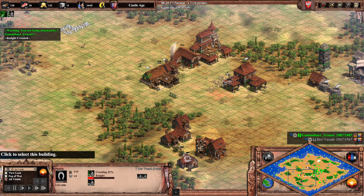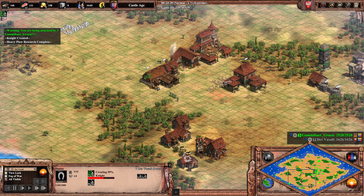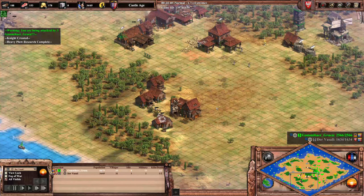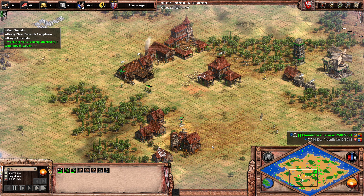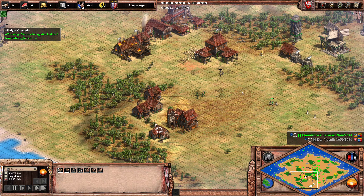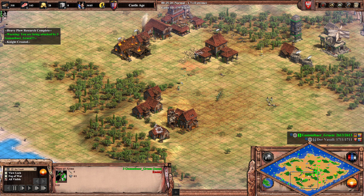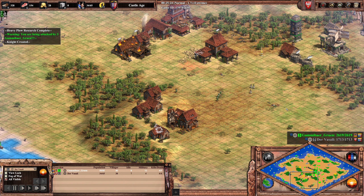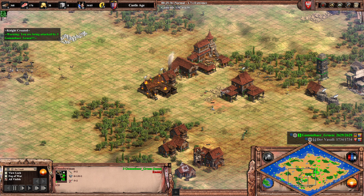Vassal needs to really jump on these archers first — they're ungarrisoned here. I think it's time to go because the situation is only going to get worse. There are no villagers underneath the TC. Now these villagers have been found — he needs to jump on this. Instead of attacking with villagers, why not attack with the knights? The knights do have Bloodlines but no armor upgrade. And so they're quite scary. The archers will just be cleaned up here — Gummibär losing a lot of archers for free.